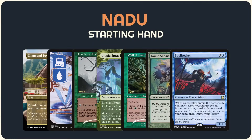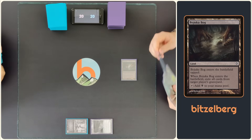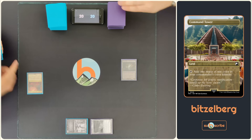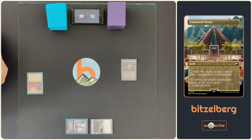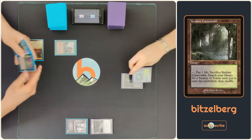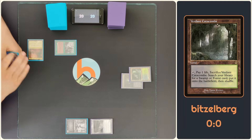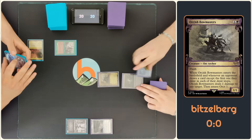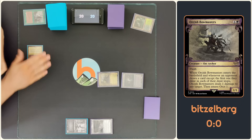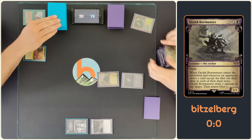Alrighty. We're back. Mulligans resolved — both on 7. I will start first. Marcus will start with Buzhugabar. Not a bad idea to get rid of that early. I will play Fintern Elf, passing the turn. Going to the left side. Fetch for Bayou. Going to 19.